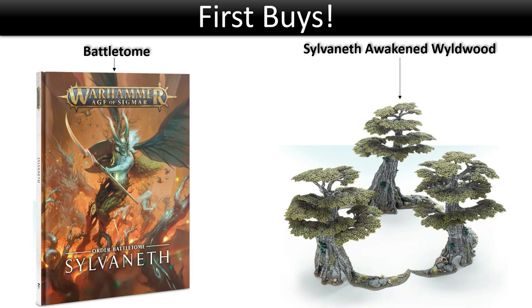You can also use Wildwoods for teleportation during the game. They also provide line-of-sight blocking, as long as neither you nor the target can fly. So if you have a unit behind one, you can block shots through it — unless the shooter or target has the fly keyword, like Archaon for example, who can see over it.